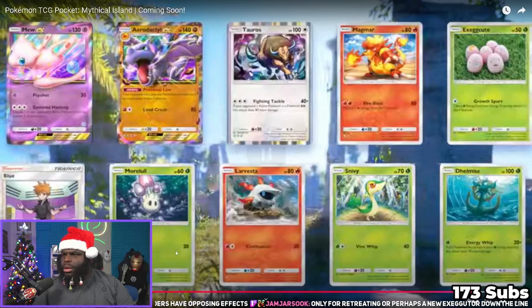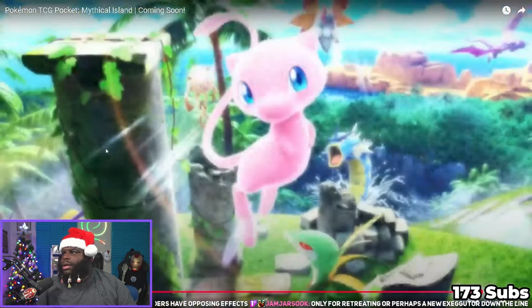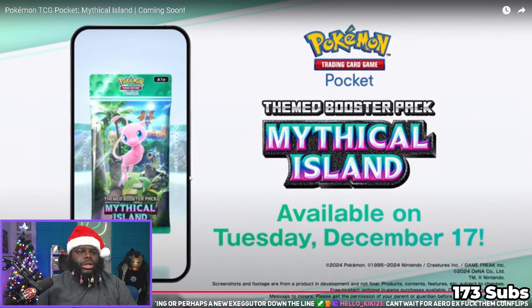There's Larvitar — I have this in Pokemon Rogue. It turns into a really cool pseudo-legendary. Combustion does 30-something damage. There's also Delmise with Energy Whip doing 20 times something — not sure what it scales off of. The Aerodactyl EX and Mew EX are definitely the stars. Mew might still be weak against Pikachu since Pikachu's attacks are based off lightning Pokemon, and you'll need psychic energy in your deck.